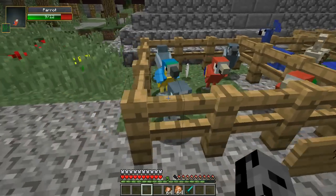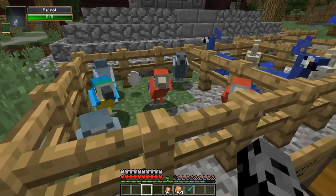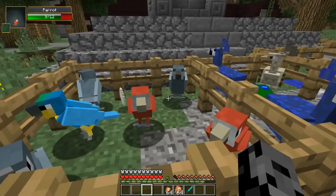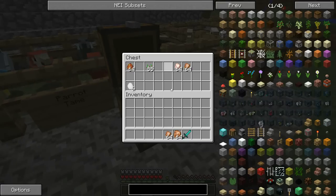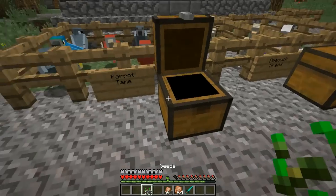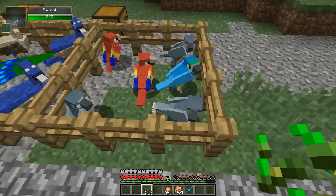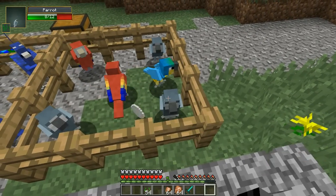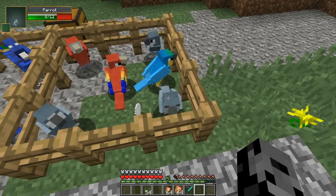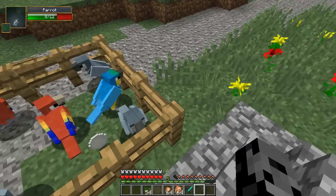First up is the parrot. Look at that — the models are so good on everything. You can actually tame these. I tamed like three of them. See them standing up? They love me. So this is what you've got to do guys: get yourself some seeds. It's pretty simple and you can have your own parrot pet. Just right-click it and bam, you have a new pet that's going to follow you around.